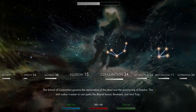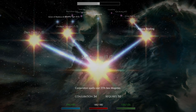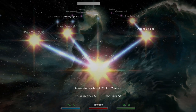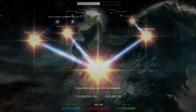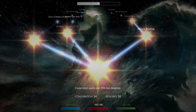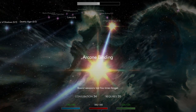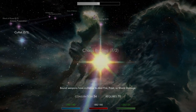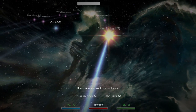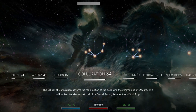Looking at some of the things here — this focuses on using less Magicka. Right now I have 25 Magicka; Conjuration spells are using 25 plus Magicka. Bound weapons last five times longer and have a chance to deal fire, frost, or shock damage. So this is a little bit different from vanilla.